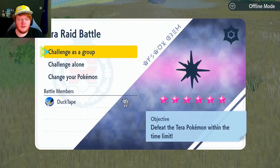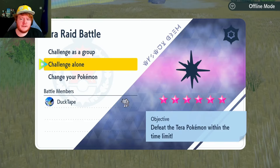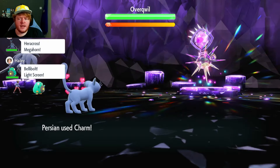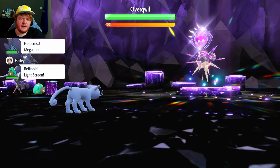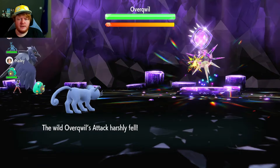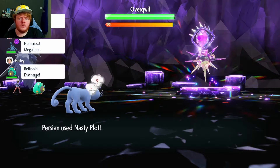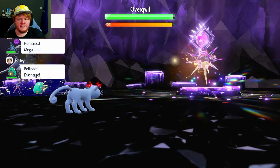Let's get into a raid. We've got a six-star Psychic-type Overquill. I would have preferred a special attacker, but we don't complain. We're going to use Charm at the start. It does have Intimidate that's been used on us, but it doesn't really affect us. There's a Fell Stinger — no problem.